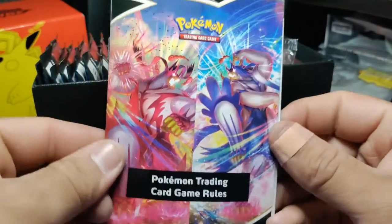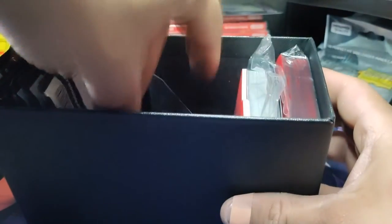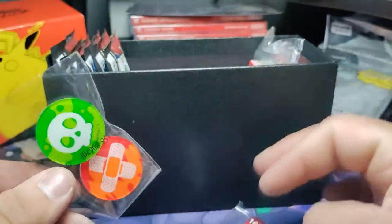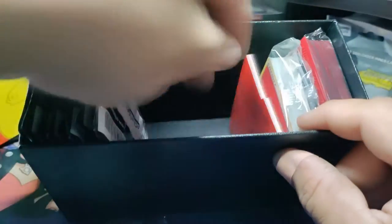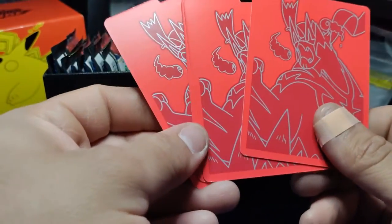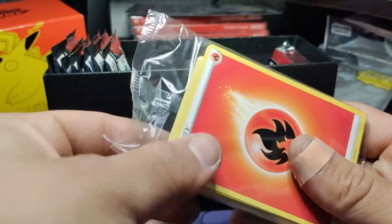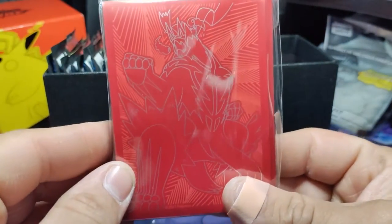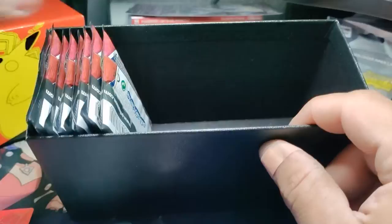We got the Pokemon Trading Card Game rules book. In this Elite Trainer Box we got these cool red dice — they look a lot better than the blue ones. We got the burn and poison counters, tokens, cool red dividers, the bag of energies, my code card, and these sick red sleeves — better than the blue ones.